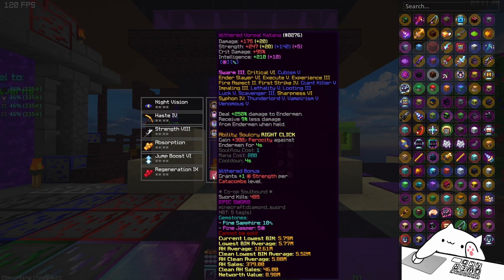As for the sword, we're gonna use War Pill Katana because it was buffed alongside every other katana and it does really good damage. I just put a few things on it — Critical 6, it's pretty good — hot potato books, you know the drill, just putting everything you got on it.